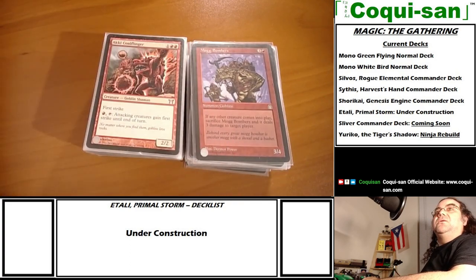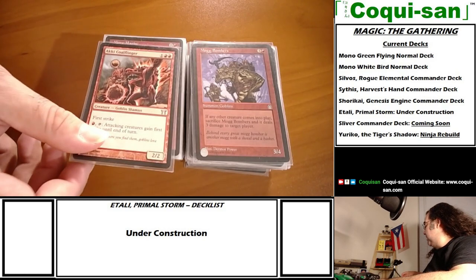Aki Coalflinger has first strike, and for one mana and a tap, attacking creatures get first strike until end of turn. That's pretty awesome - first strike is more of a white discipline, so being able to have that cheaply is very solid. A 2/2 that gives all attacking creatures first strike for a single mana and tap on a three-cost card is pretty solid.